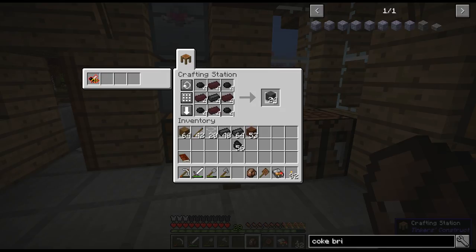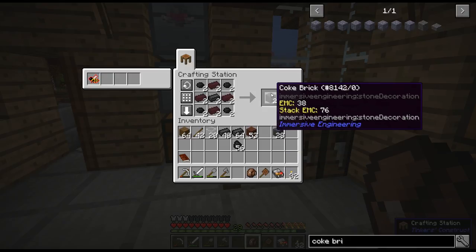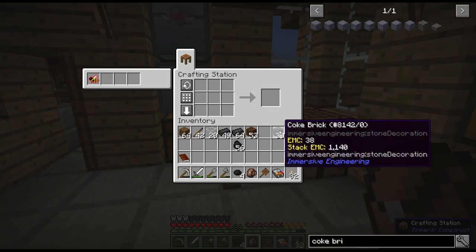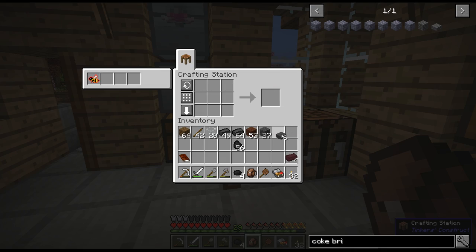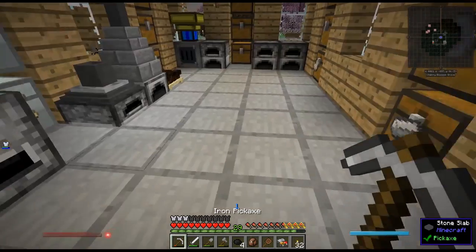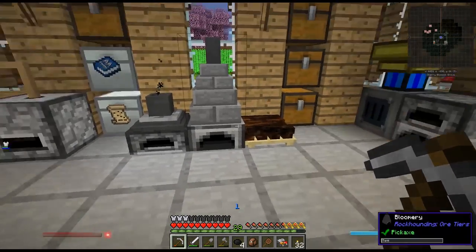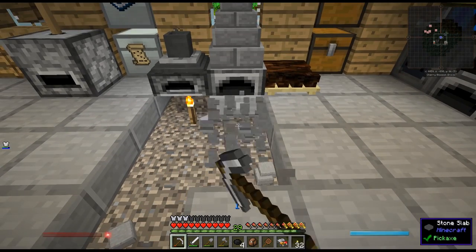I need 28 coke bricks, so I'm crafting two more. I also need coke brick slabs because in order to make a brewing stand you need three of those instead of cobblestone. I think I'm going to put the coke oven right here in front of the base — that'd be a good place for it.